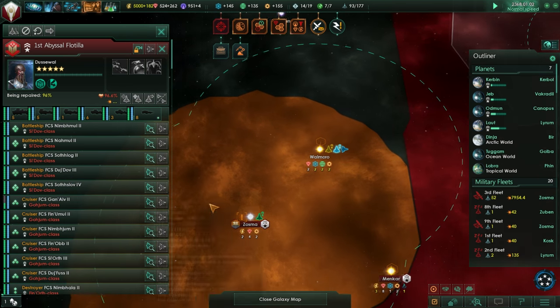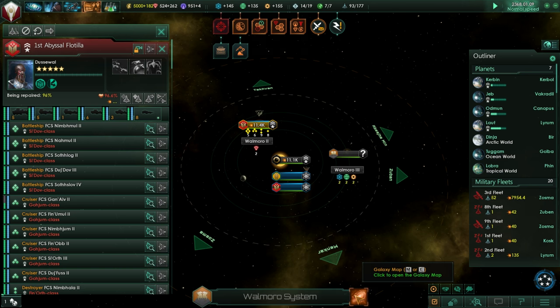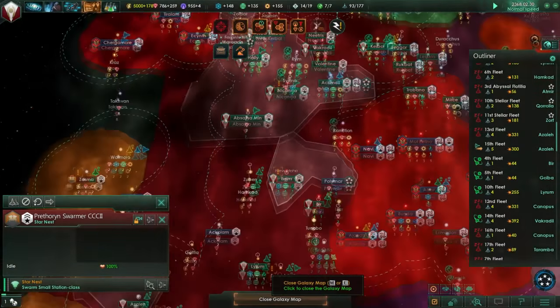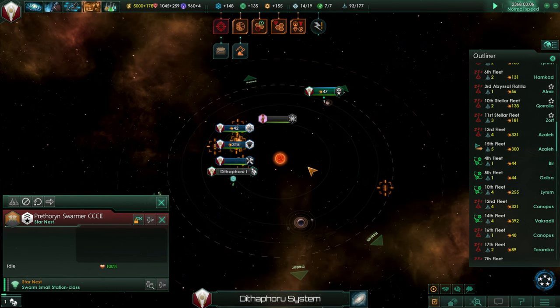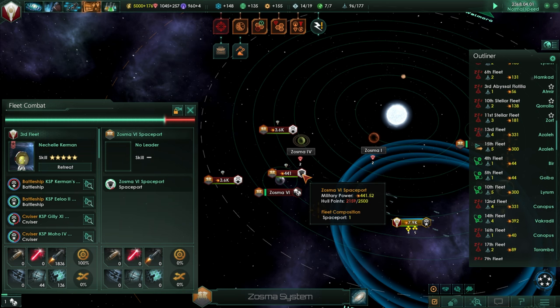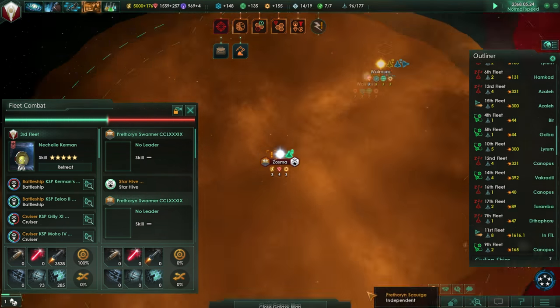Do we command the Abyssal Flotilla? No — this is an Allied Flotilla just sitting in Wamoro, not doing anything. I don't know what these Star Hives and Star Nests do — if they produce new Prethoran Scourge ships, that's a problem. If they don't, I might be able to clean them up slowly. There's an actual spaceport: Zosma 6 spaceport, controlled by the Prethoran Scourge. Hopefully it takes a spaceport like that to build Prethoran Scourge ships. But on the whole, we're doing well.